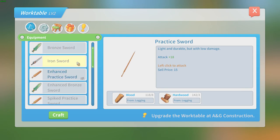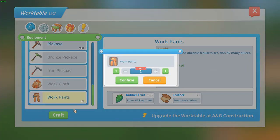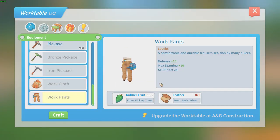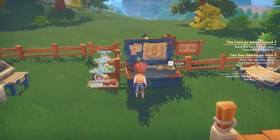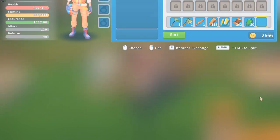The cool pants must be at the bottom. Craft one, confirm. We get a little bit more stamina by making those pants, and we look a lot cooler.